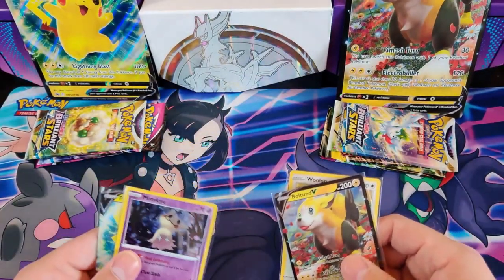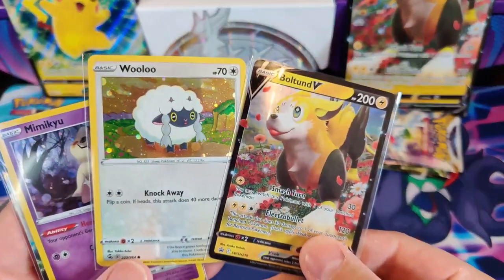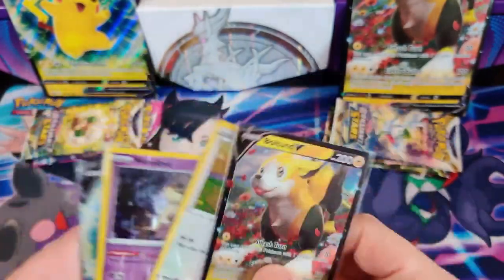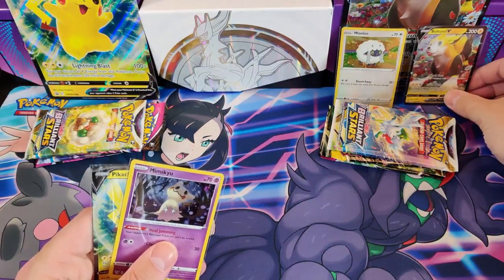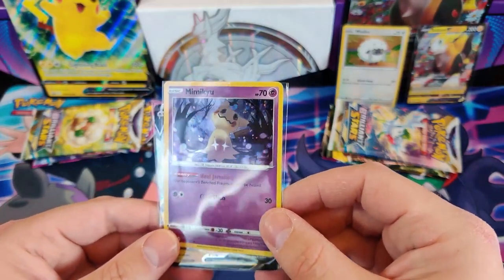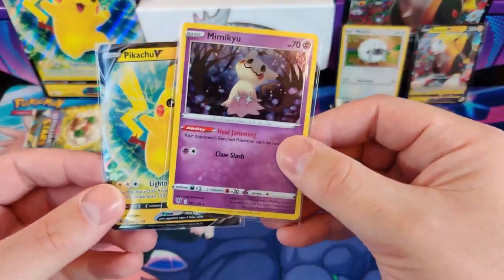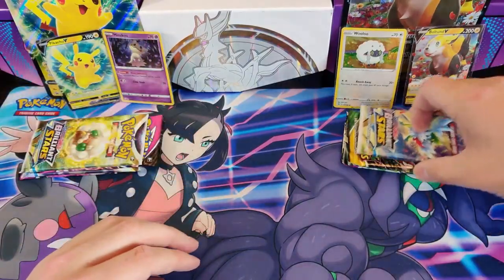As you can see I unpacked everything. On this side we've got the Boltund box. There's the promo. Those two promos are going to go over here. Then we've got the Mimikyu and the Pikachu — very nice cards. It's not really a promo as you can see, because it's a Darkness and Blaze card.